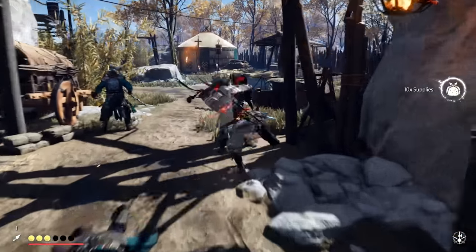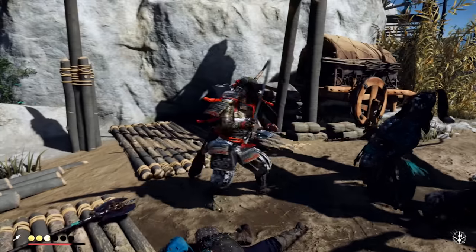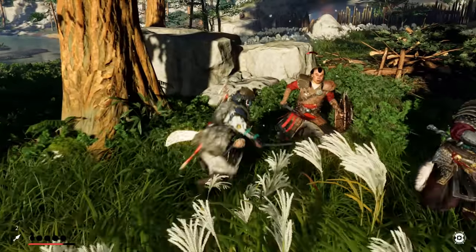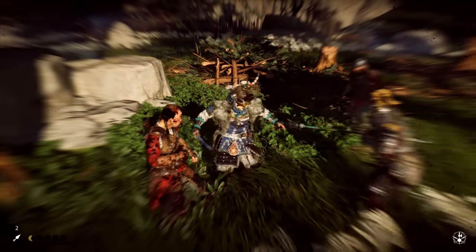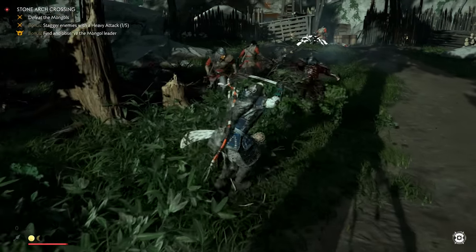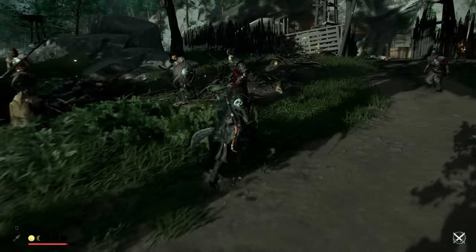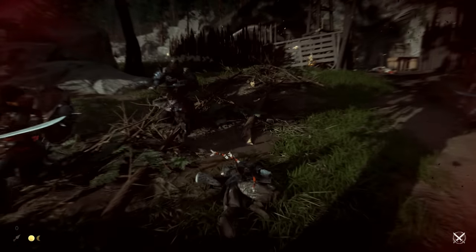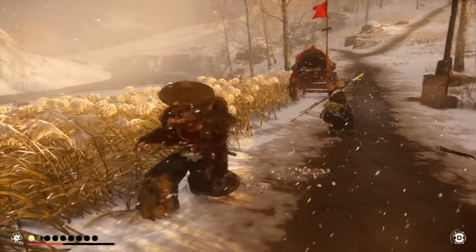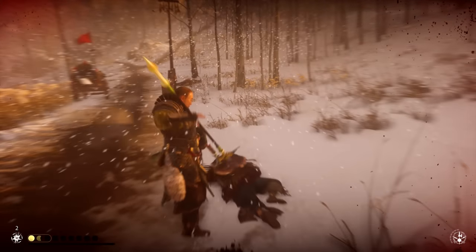Now that we've talked about gear and stat priority, let's cover some combat tips for enemies and bosses. Starting with enemies — the spearman is by far the most annoying on lethal difficulty, specifically because many of their attacks have auto-tracking baked in, meaning they constantly stick to Jin despite your best efforts to dodge. They're also more eager to use those attacks, so you have to pay attention carefully.